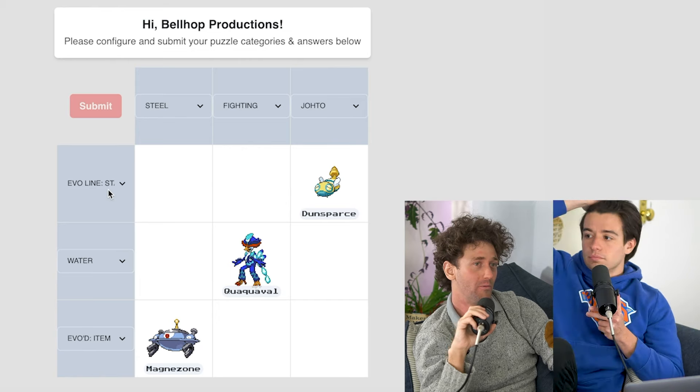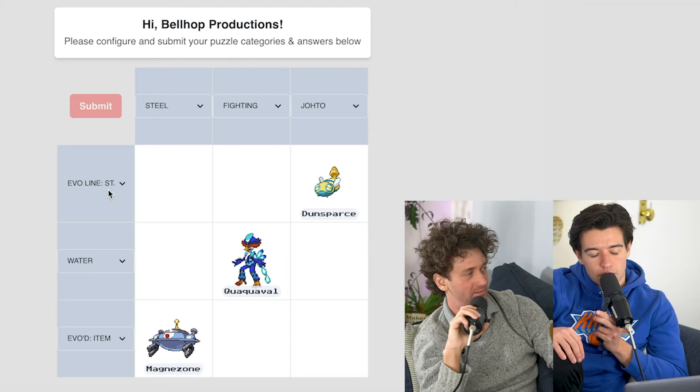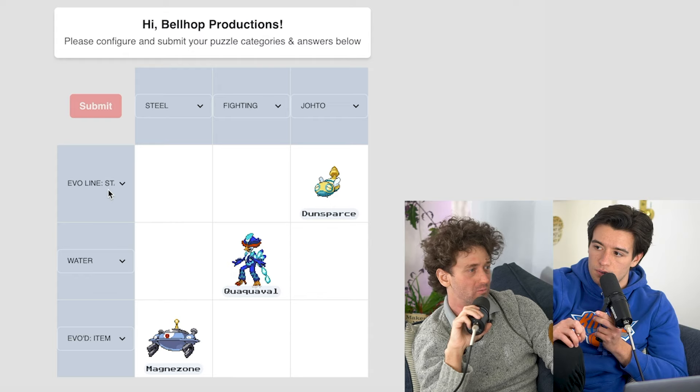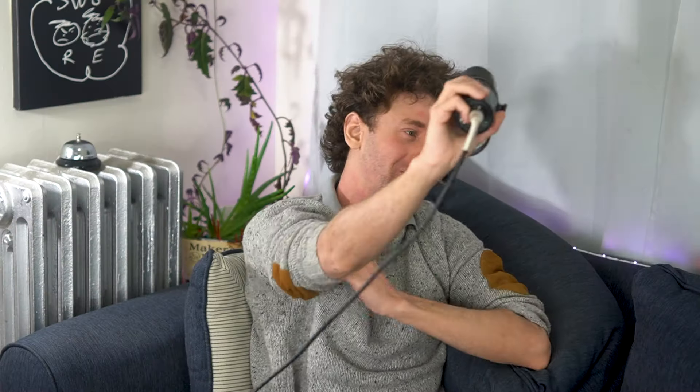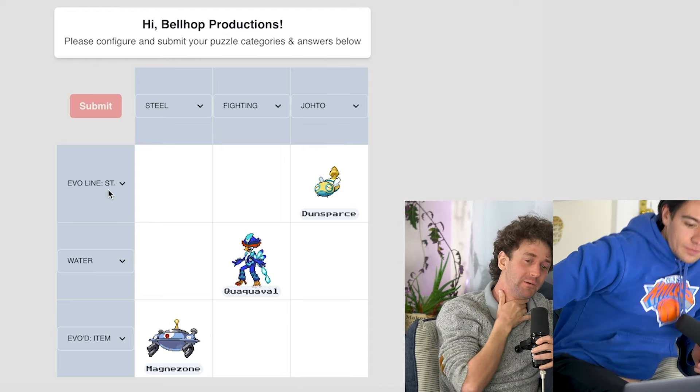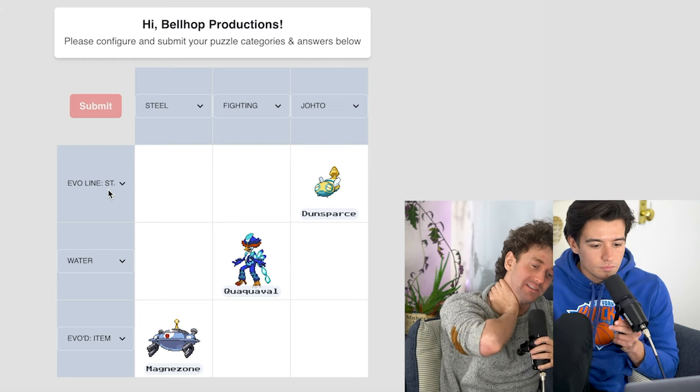What about Meltan? Meltan evolves into Melmetal — it does, yeah, totally. Wait, we've gotten distracted — we're setting up for steel/water. Empoleon is the only one, which is an easy one. Is there only one steel/water? I guess it is Empoleon, isn't it? Which I'm cool with. We were told to avoid hundred-percenters, but I don't think I give a damn.